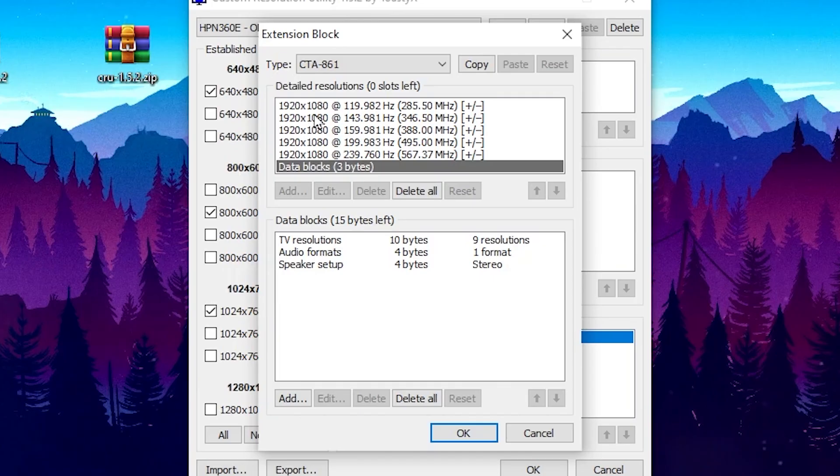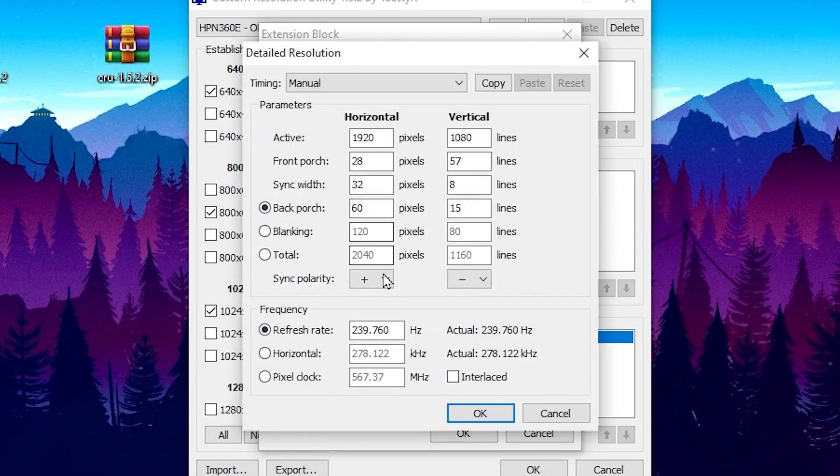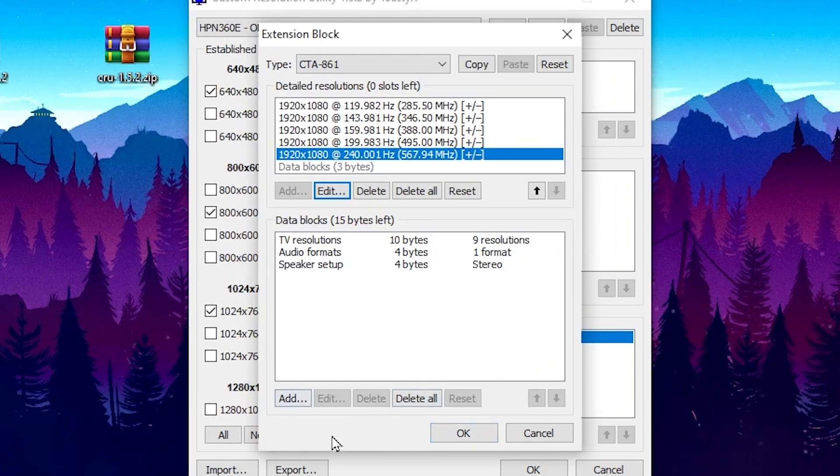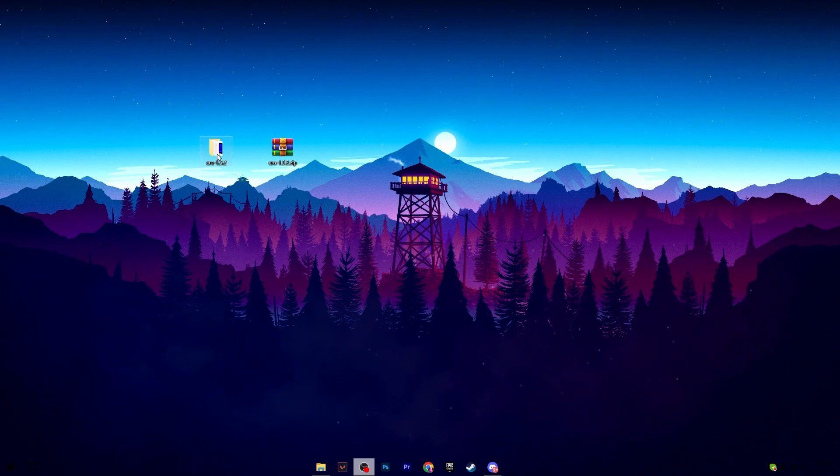In the edit view you can see all available refresh rates. Currently there's a non-integer value like 239.760Hz — we need a stable number. Select that value, click Edit, change the refresh rate to exactly 240, click OK, click OK again, then click OK once more to save the settings.